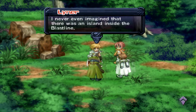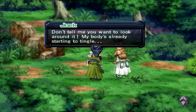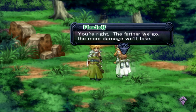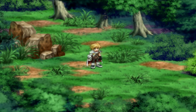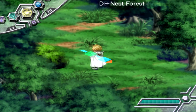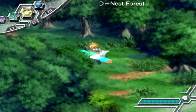Wow, there's some trippy stuff going on here - it's not the encoding, by the way. I never even imagined that there was an island inside the blast line. Don't tell me you want to look around it - my body's already starting to tingle. You're right - the further we go, the more damage we'll take. I'm also curious, but I don't want to walk a lot. Let's bring up our map and move forward. Oh, and we got five Dragon Hearts. Before we actually do anything else, let's actually use Analyzer, just in case we run into anything we need to destroy.